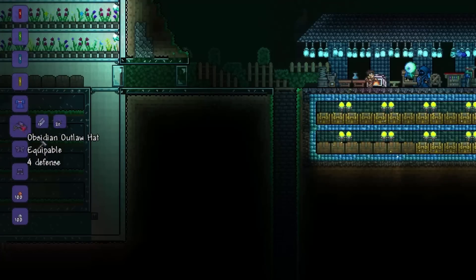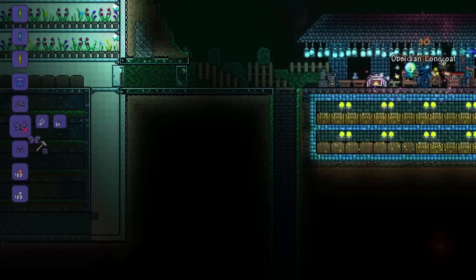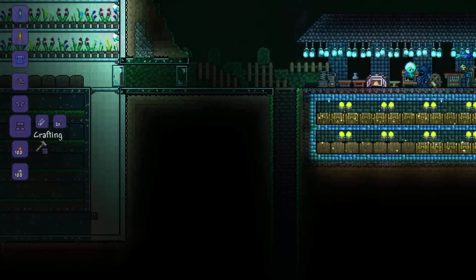To craft this armor set you are going to need 60 obsidian and 30 silk. This will actually be a pretty difficult armor set to get, considering that you have to beat Eater of Worlds or the other boss before that, mine up all the obsidian and get all the silk. That is a lot of silk — that's about 210 cobwebs.